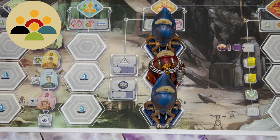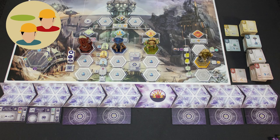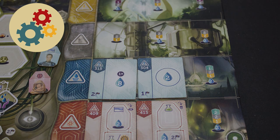Competitive: players are competing for resources and only one can win. Worker placement: players take actions placing units on spaces and gaining the associated advantages. Engine building: players build an interconnecting system of upgrades throughout the game.